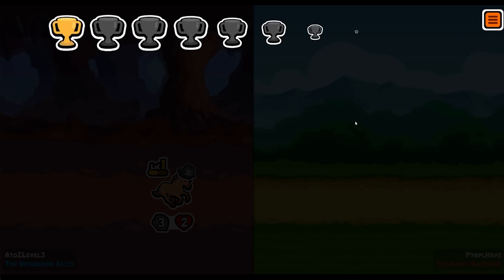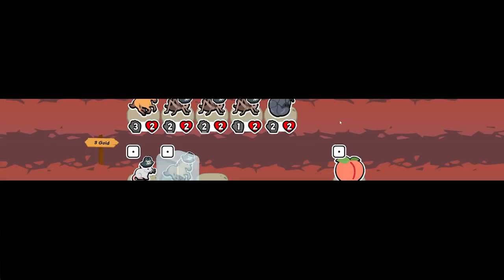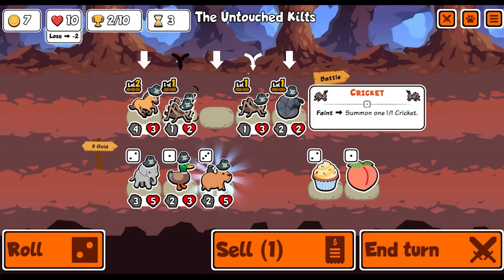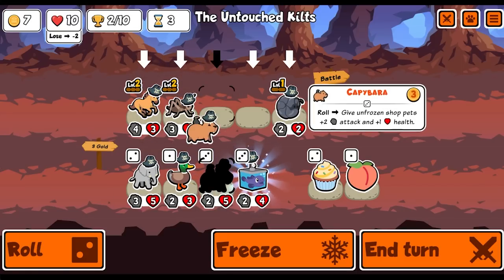Hey everybody, so the new set of Super Auto Pets is coming — the Golden Pack — and it's getting a couple of teasers. For the next 10 days, there will be one pet teased each day, and today I'm going to be talking about the first one, the Saiga Antelope.